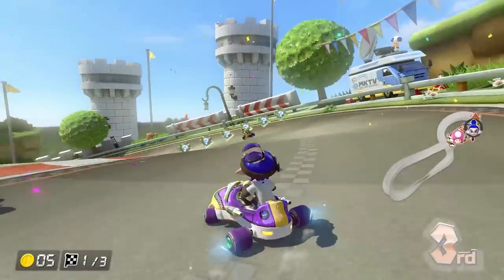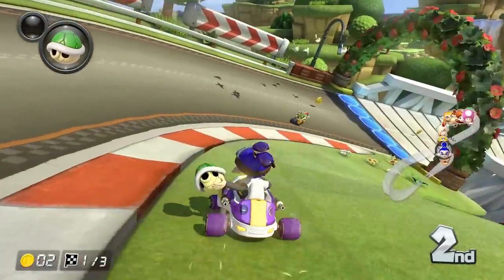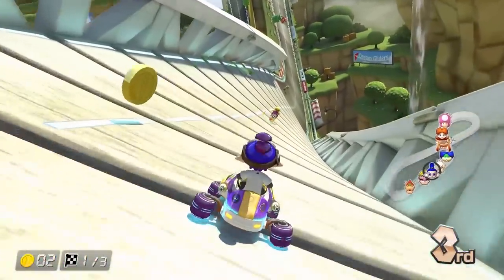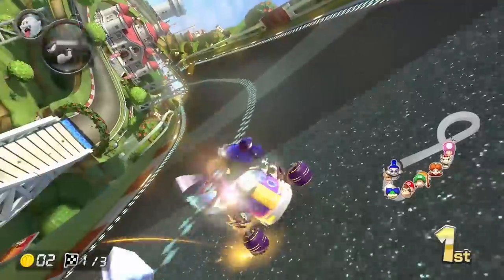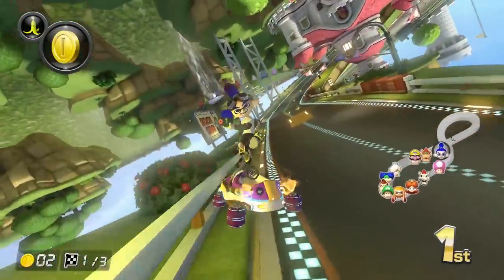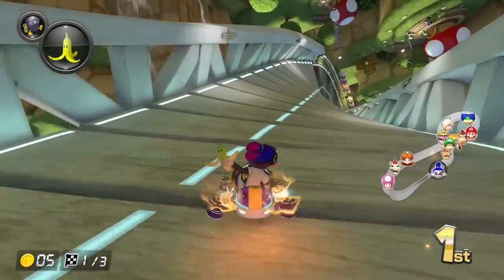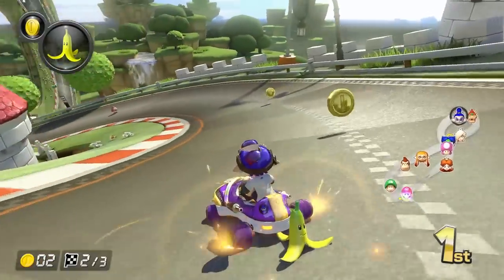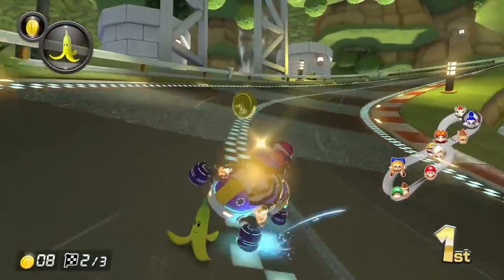Another new small addition is a third drift boost option, or purple sparks. Holding a drift can allow you to get a mini speed boost — the back of your wheels will first create blue sparks, then orange, and new to this game, purple. Building up purple sparks takes an extremely long time regardless of what speed you're playing at. You do get a huge boost out of it, but it's very rare that you'll be able to pull it off. So it really doesn't change the game that much, but it's still a fun little feature.